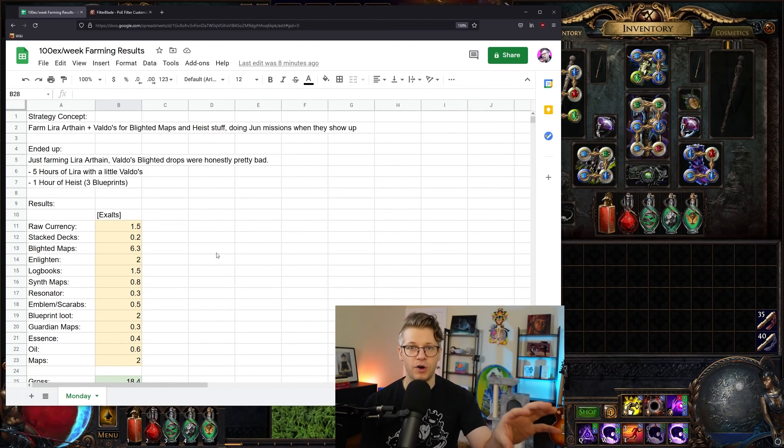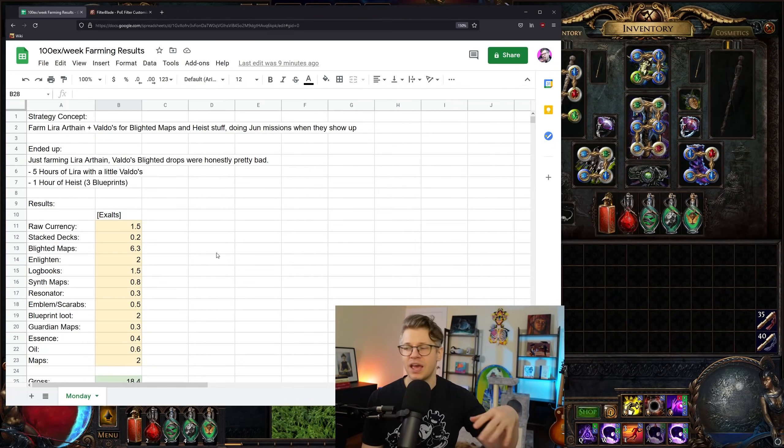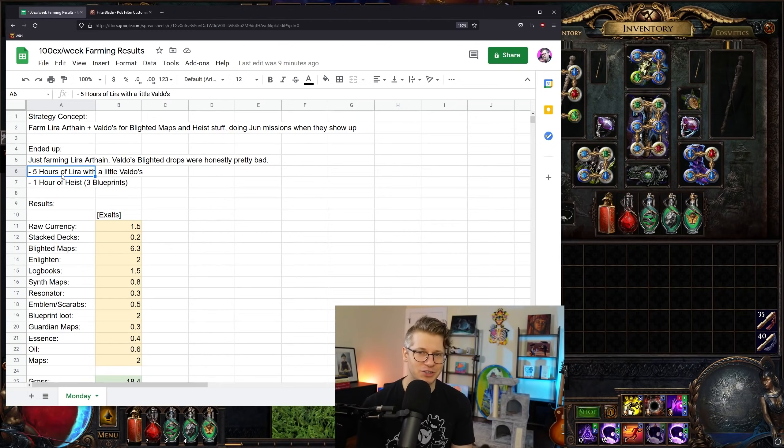We did one run of Lira Arthane, then went over to Valdo's — and it dropped only one blighted map in about eight maps, so I just left. In Lira Arthane we were getting one to two blighted maps every single map; it was way more worth it. We spent five hours very casually mapping — you can check the VOD on Twitch. It was so relaxed, just talking in chat, opening POBs, doing build reviews, helping with crafting. Like you're on Discord with friends, Netflix in the background, just running maps very casually.